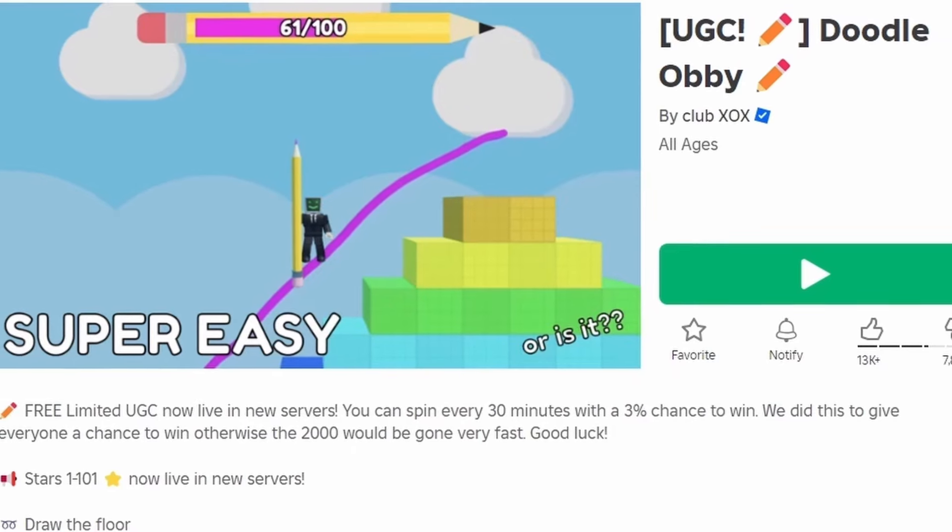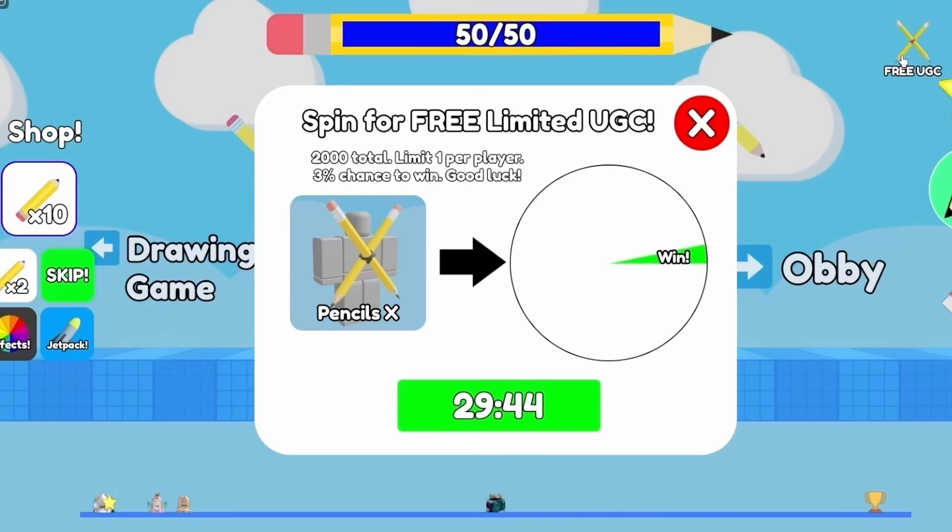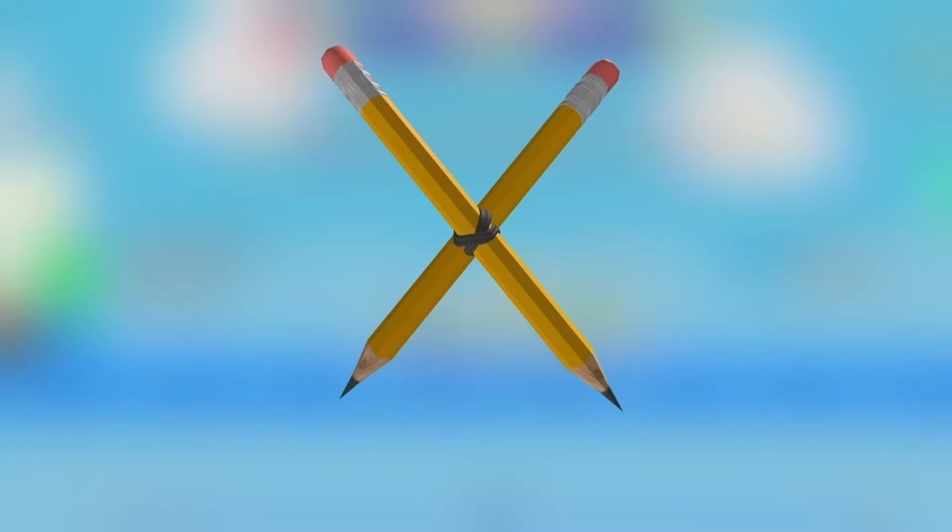To get this new free item, join DoodleObi. You have to click this button in the corner and spin the wheel for the free UGC. But you can only spin the wheel every 30 minutes, so good luck. Do you like the item? Let me know below.